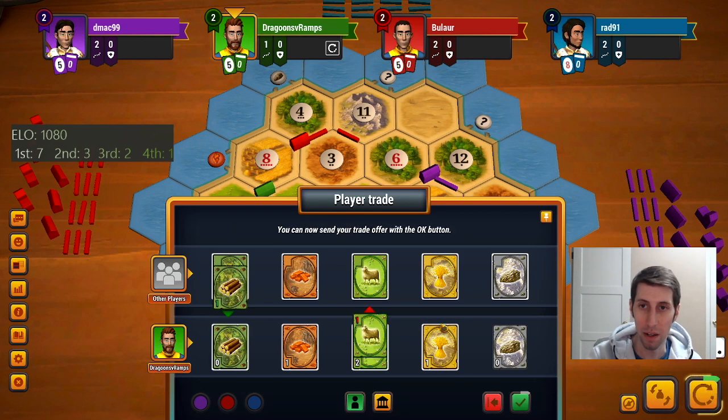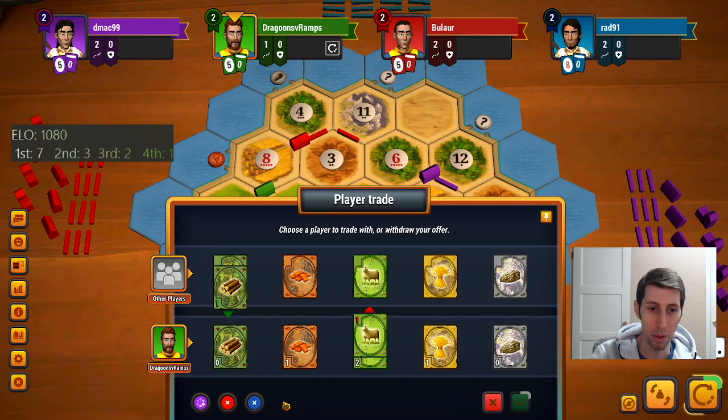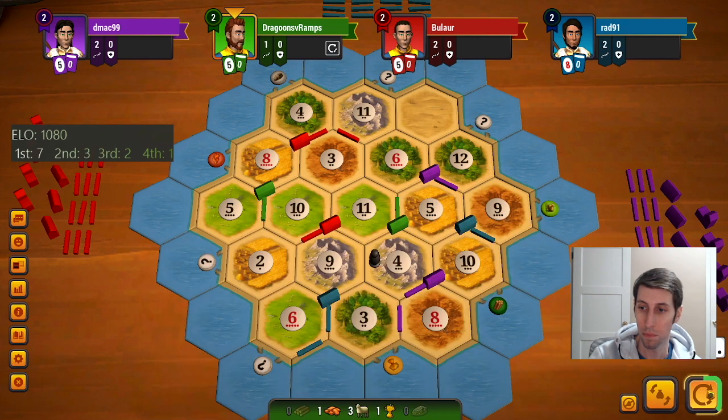Maybe I can somehow trade a sheep for... yeah, they don't have access to sheep so really purple should be thinking trade a wood for a sheep here. Purple, you're my guy, come on. Come on purple. All right, well we're boned.